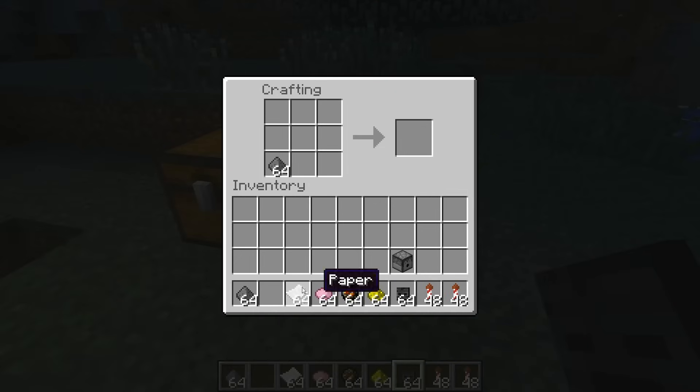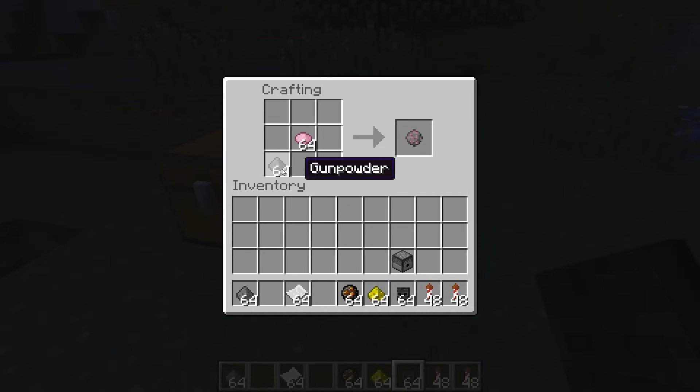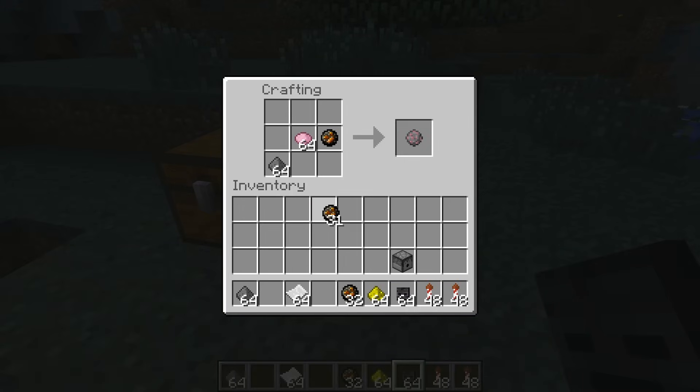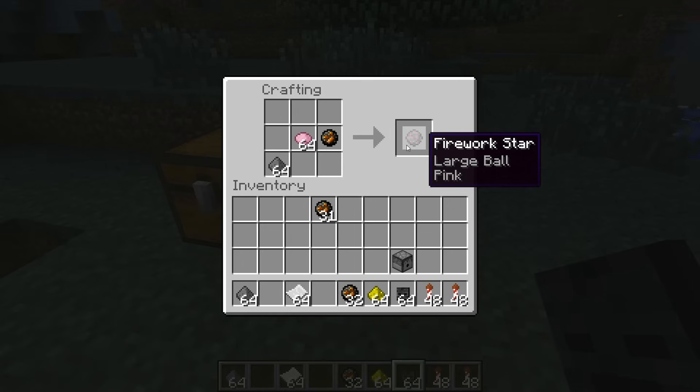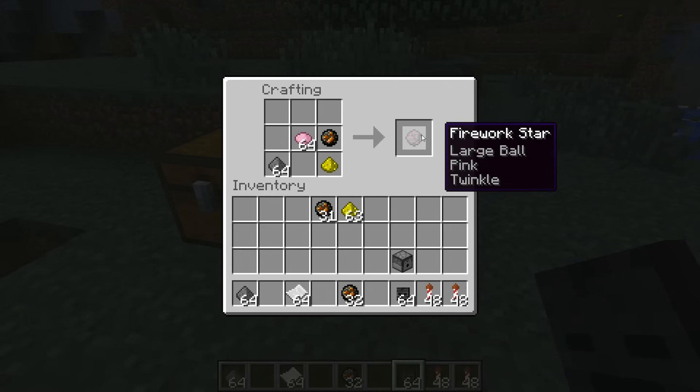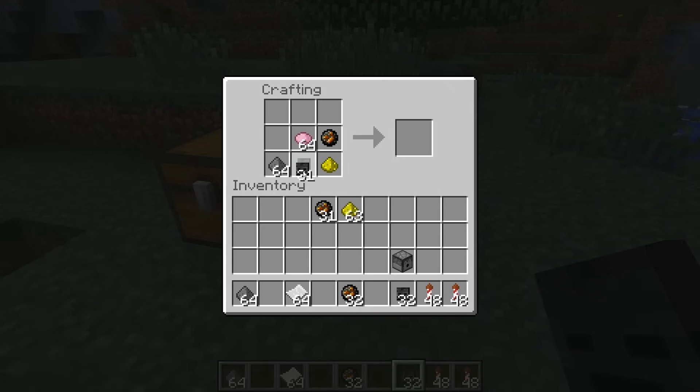If you want to make a normal firework charge, you put gunpowder and pink dye — or whatever dye you want to use — into the crafting grid, and now we get a small ball pink. If you want to make it a bit bigger, you add a fire charge, then you get a large ball. Then you can add glowstone, which will add some twinkle. And now if you want to give it some shape, you use a skull.